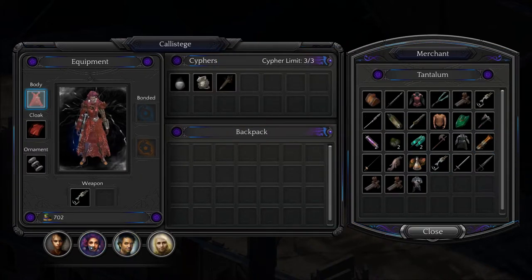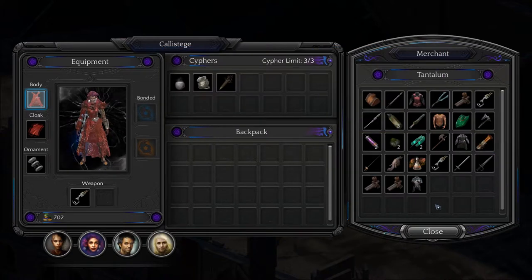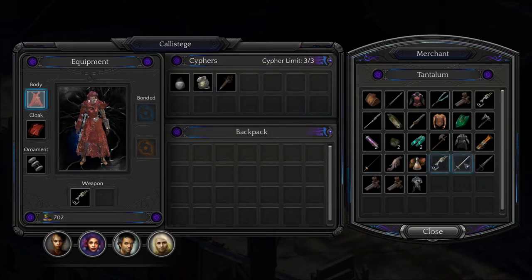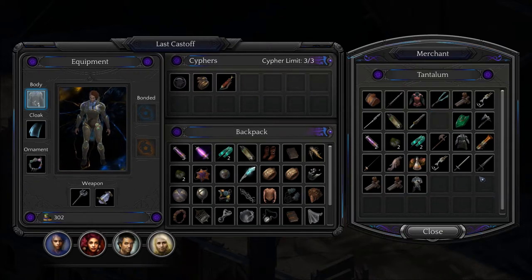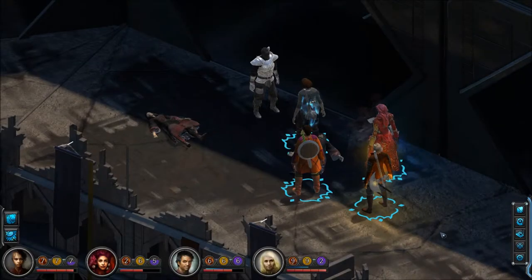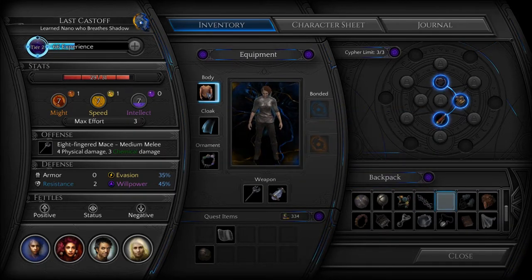This would be good for her. Could she use heavy? But it's very expensive. Let's get this — I should have looked at everything before I bought anything. Let's buy this weird Exuvia. We're broke now. There you go. Thank you very much. Sorry I was taking so long to deliberate, guys.